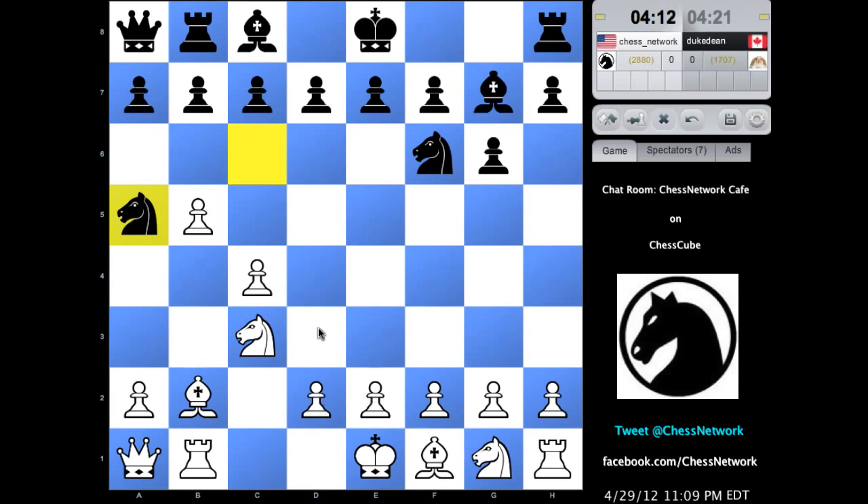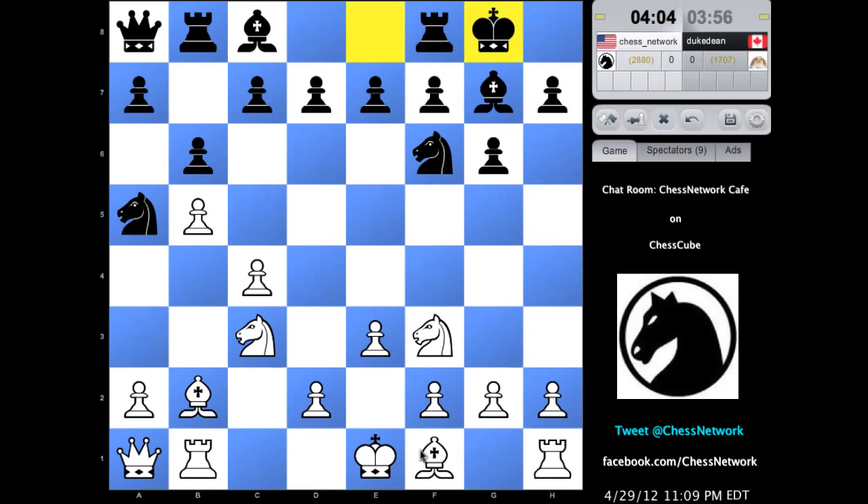Pawn push here. I'm going to do this for two things: one, I want to play here and follow up with bishop e2, since there are two pieces trained on this diagonal. Let me get my knight out with the bishop to follow, and I'll be ready to castle soon. Bishop e2.